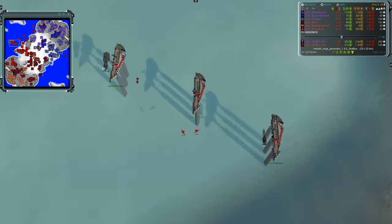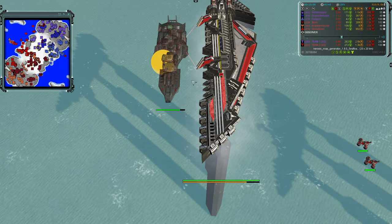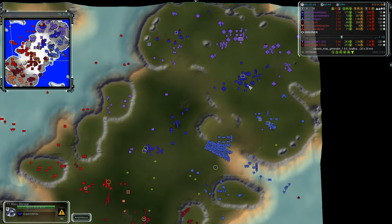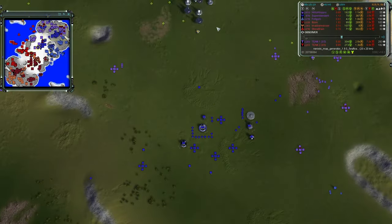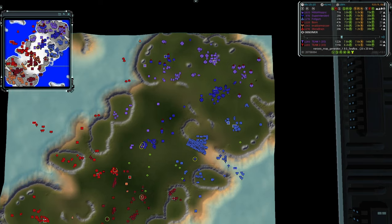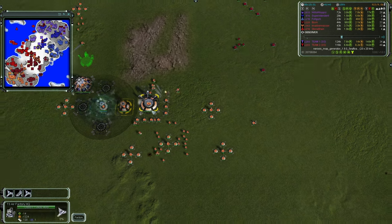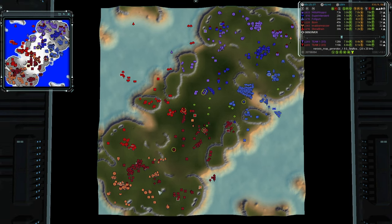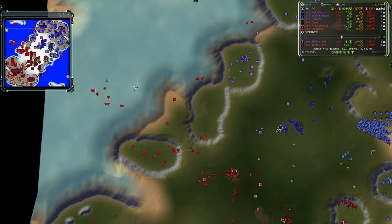Stonebrain is going to start building cruisers — you can see the TML on their structures. The reuse of assets by the developers was a smart move: less to code and design. T3 air has been achieved for Willow Wisp and also for his opponent Nabberwasher in the south, though Willow is a bit ahead in terms of air grid size, so he'll produce ASF more quickly.